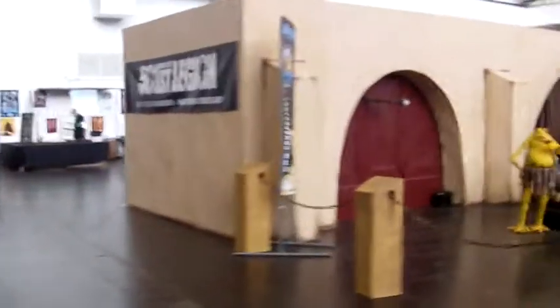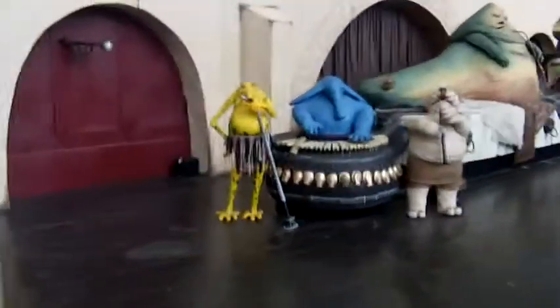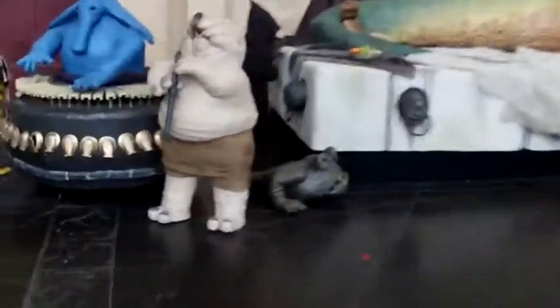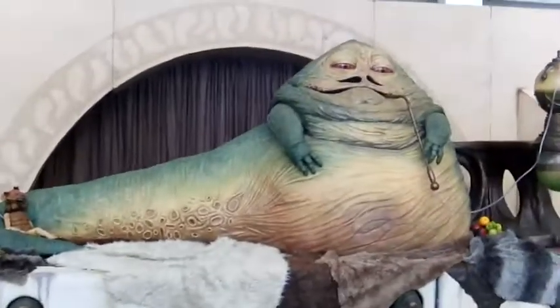Club Penguin. We've got a little Imperial door here, and then over here we've got Jabba's audience chamber. We've got the band, and hey, there's my good friend Bubo. We've got a Jawa back there and Salacious Crumb. Here's the man himself — Jabba the Hutt.